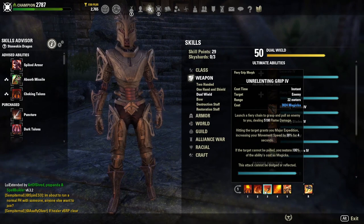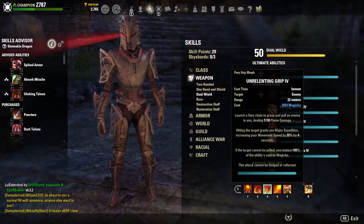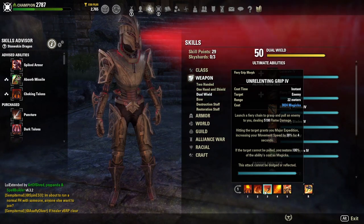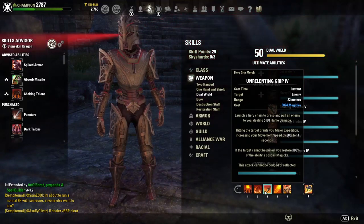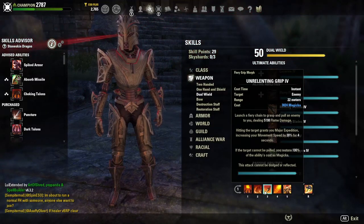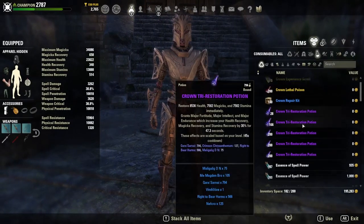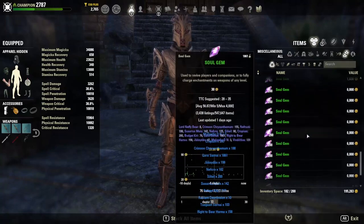Unrelenting Grip is really important for normal Black Rose Prison. Not a lot of people understand how much time Silver Leech and Unrelenting Grip save you in normal Black Rose Prison, especially if you're going to do round one through four. I'm not going to be doing the round one through four grind strategy — I'm going to be resetting Arena 1, round 2, over and over. Which means you'll need a lot of repair kits and Soul Gems.